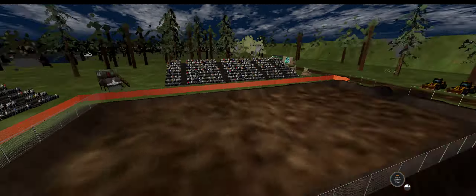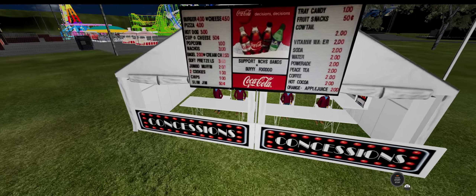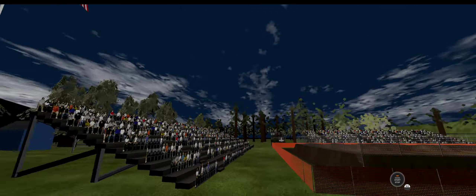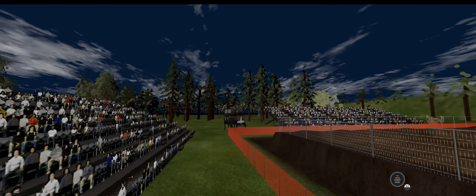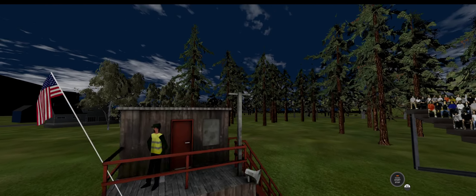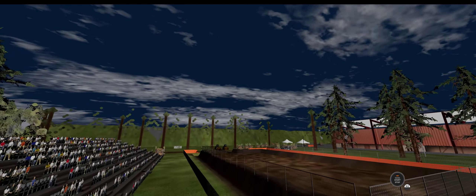What I like about this side of the track is it has this concessions area. And in the game, if you get out of your vehicle and start walking around, you turn into a snowman.